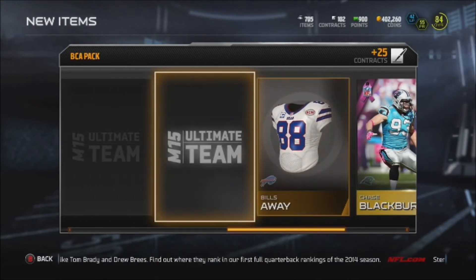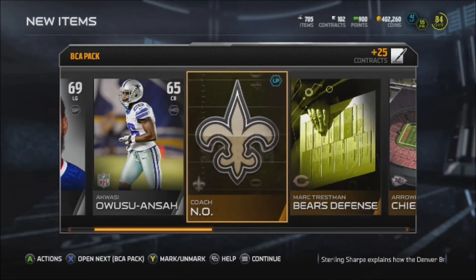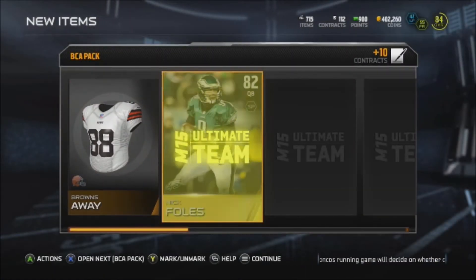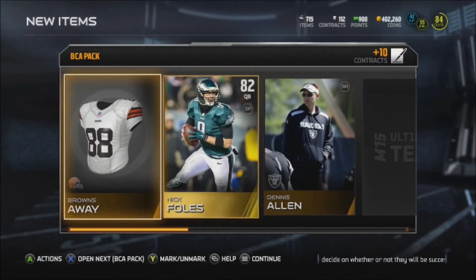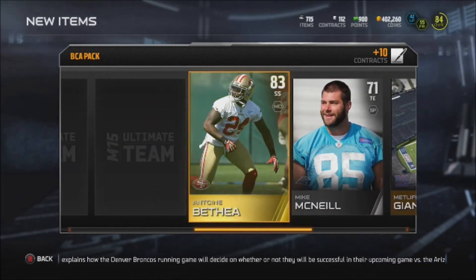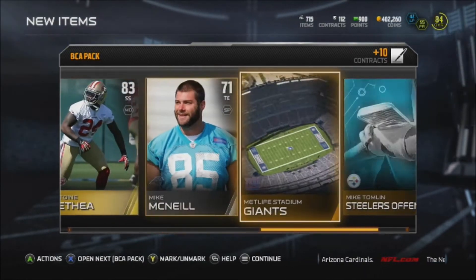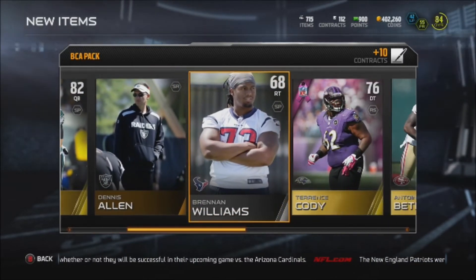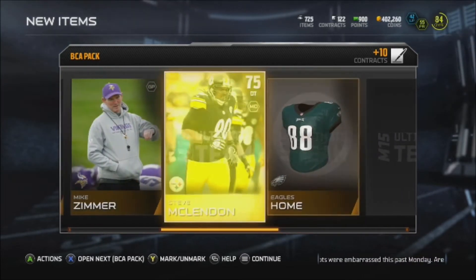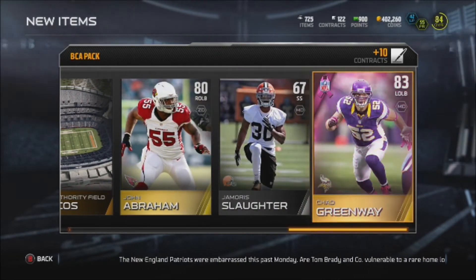Going from the back, we get Chase Blackburn, then Martellus Bennett — 83 overall tight end. Still no elites in these packs. Hopping into the next one and we get Nick Foles — he's a bum. Going from the back: Antoine Butler, and our BCA card is Terrence Cody. I already have him. These packs are awful right now.